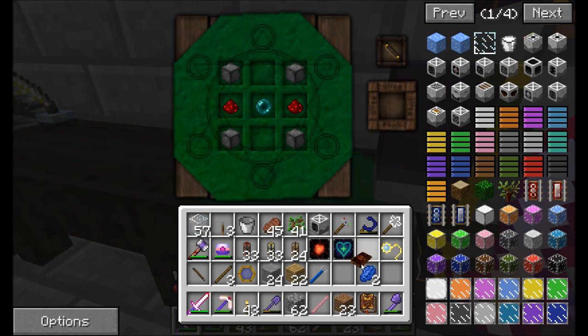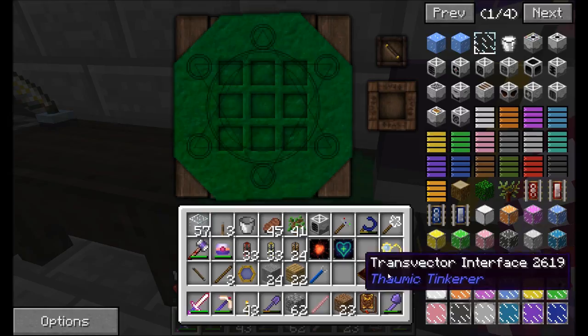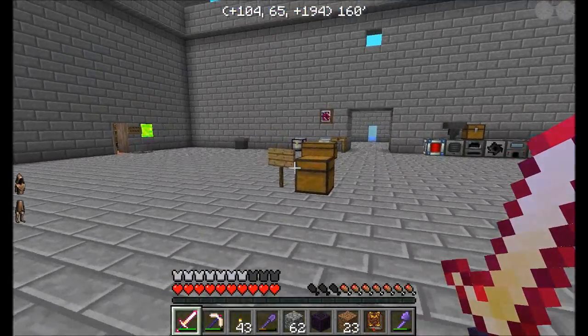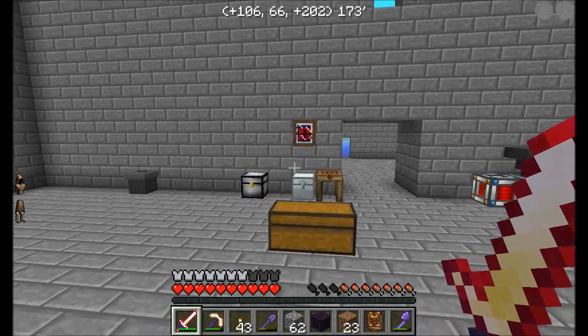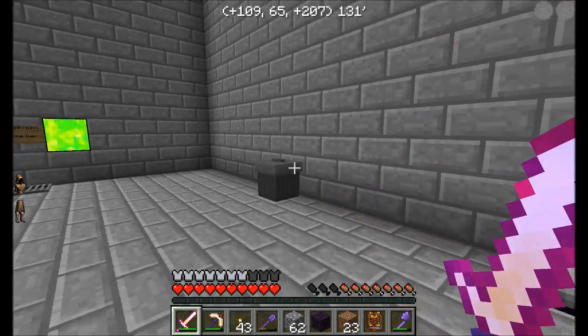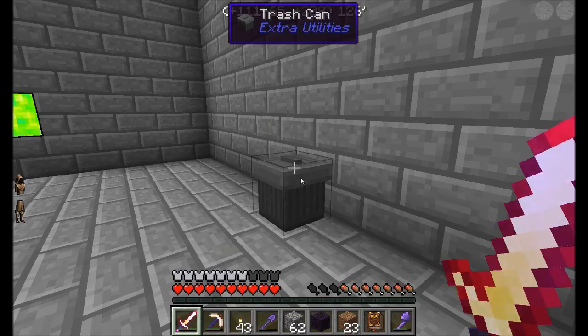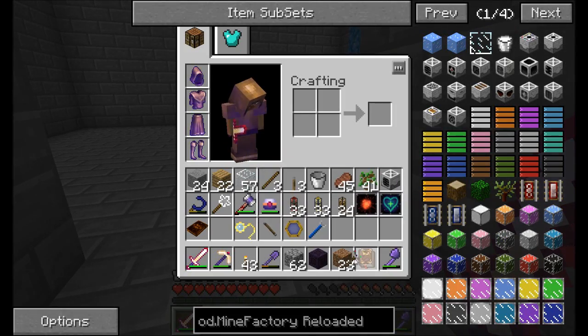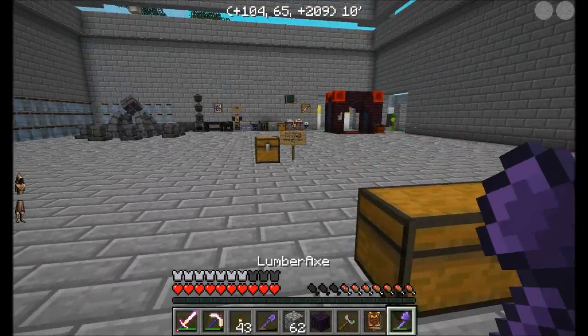How's the base coming along? Good. We're working on the magic area now. I'm kind of excited for that. So you're getting the whole area cleared out and ready to go for us, and then we'll start building over there pretty soon. We're almost ready to start putting things in.